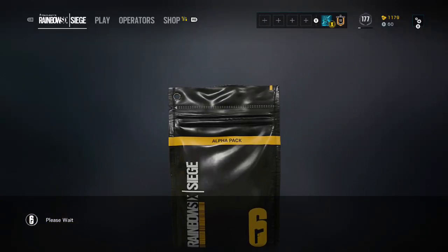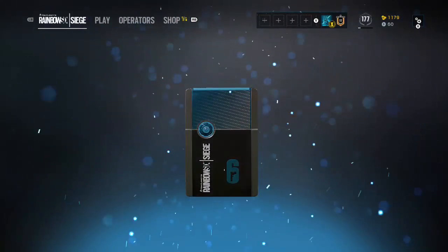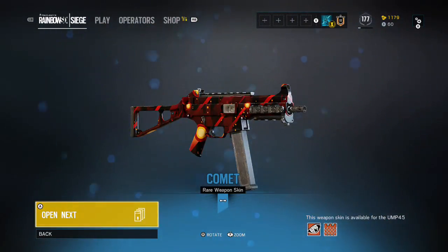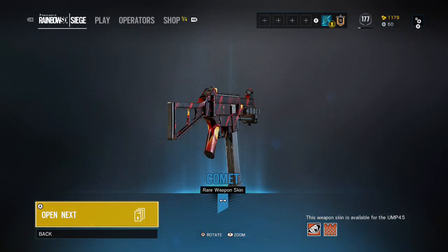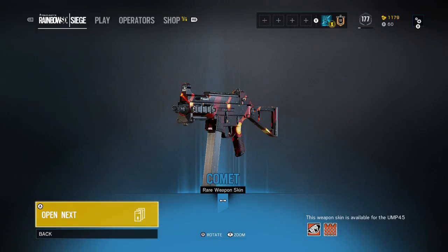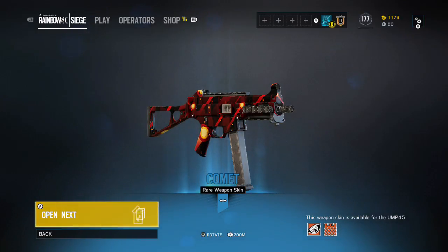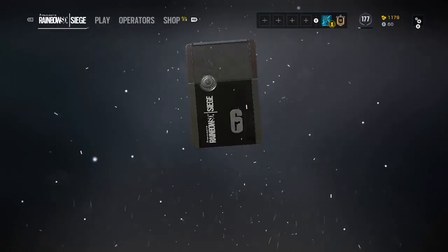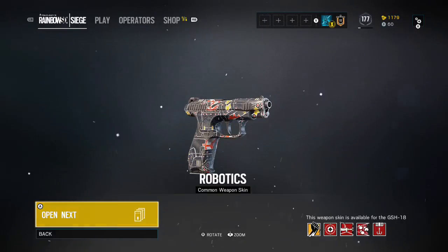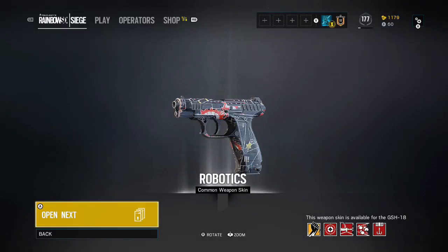So far I think we got like two or three epics. Let's open another one — oh hey, we got a rare weapon skin called Comet, for the UMP for Pulse and Castle. Looks pretty cool, let's open another one.